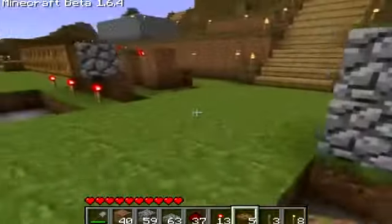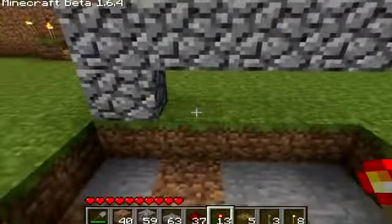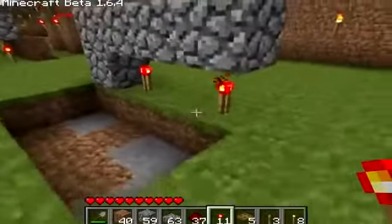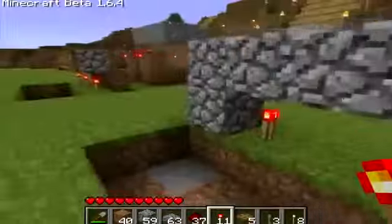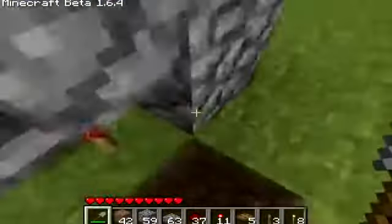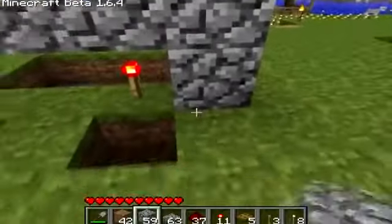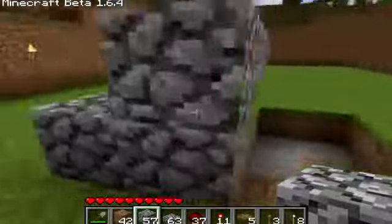What you want to do is put a torch and skip one every time. So you put a torch there, a torch there, and put nothing in between. Once you've got these two, you dig one block down, and for these ones you put a block behind them. And that's the starting.